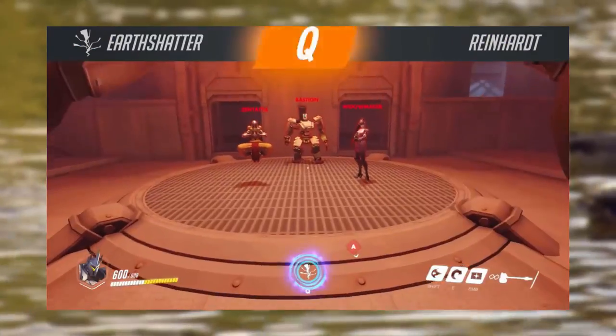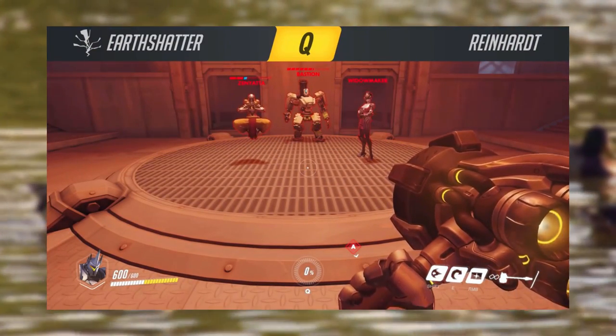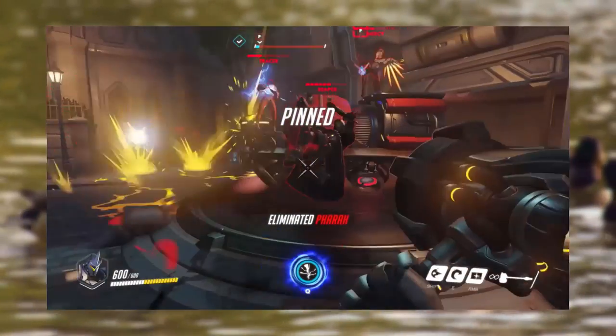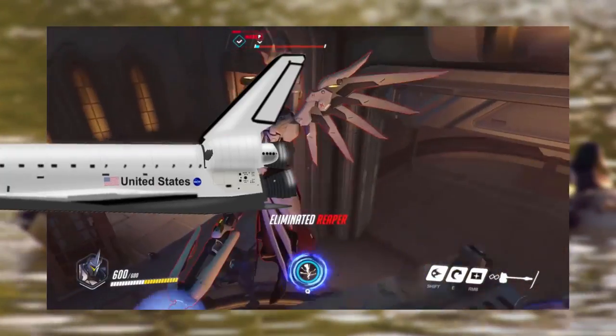Reinhardt's ultimate move is his Hammer Time move. He just hits the ground with his hammer and it's so strong that everyone in the radius falls down. It doesn't do too much damage, but you can easily set up really good wombo combos with it, or you can use your rocket move to get an easy kill.